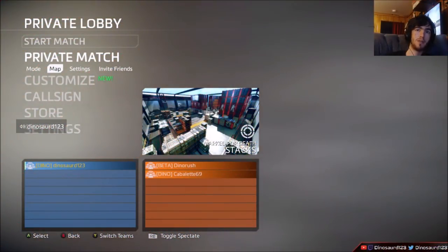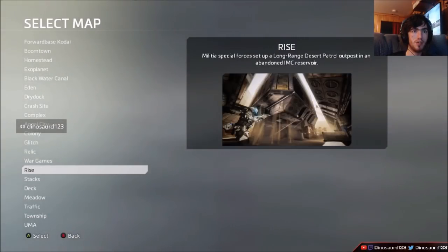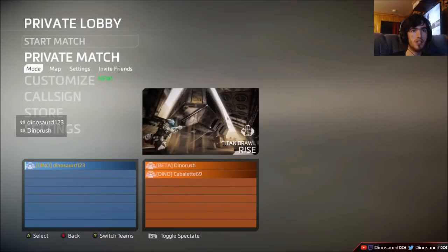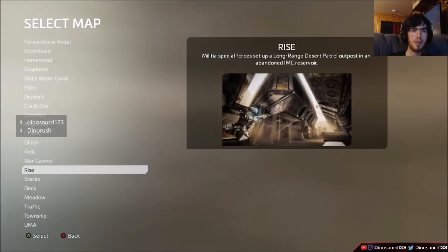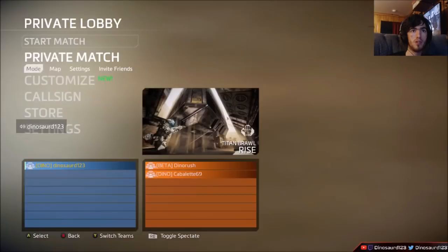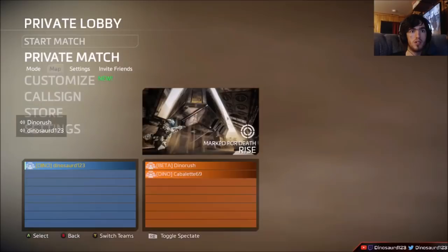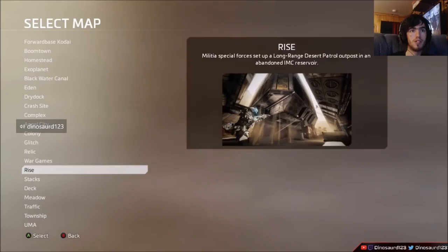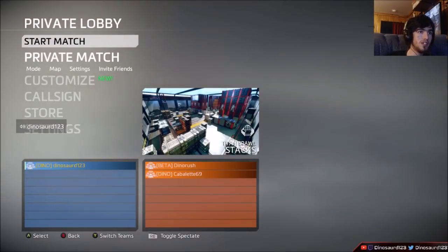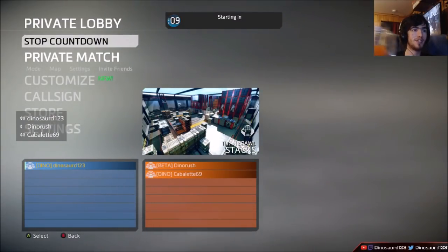We're gonna play Titan Brawl on Stacks and see how this goes — first time for me to try this. We have to go on Stacks to a map that supports Titan Brawl. You need to switch to a map that supports live fire and then switch to the moon — correct. So go to Stacks, switch game mode to Titan Brawl. Put on Northstar just so we can figure out what we can do terrain-wise.